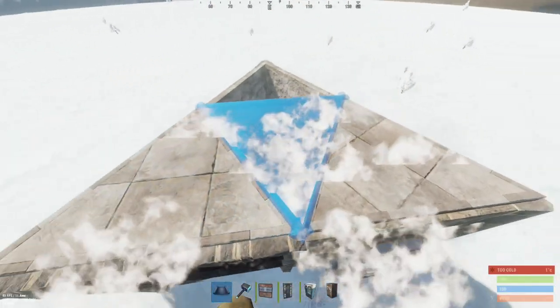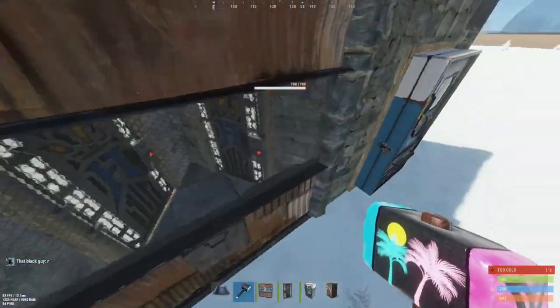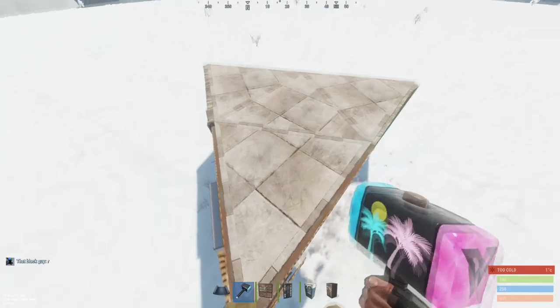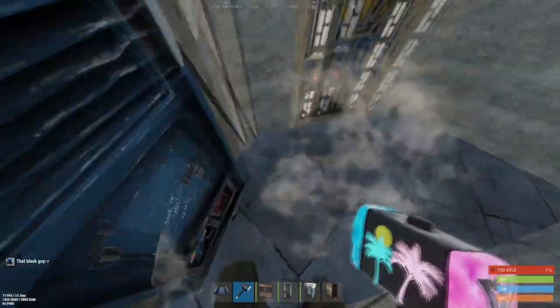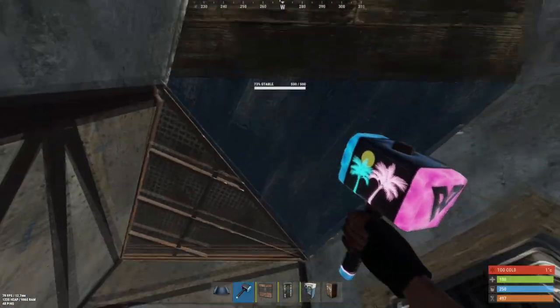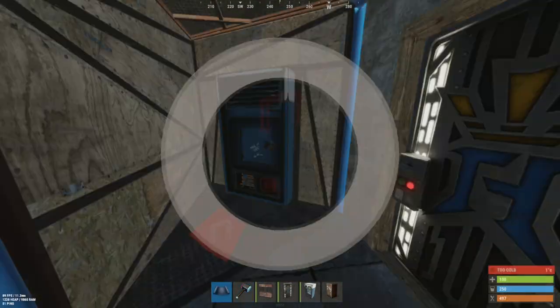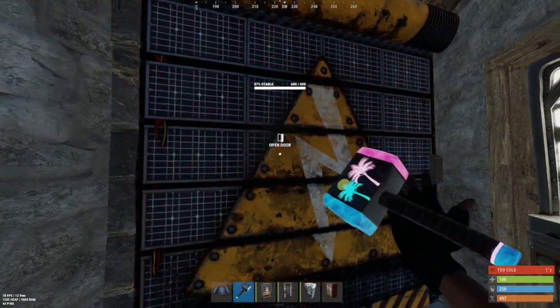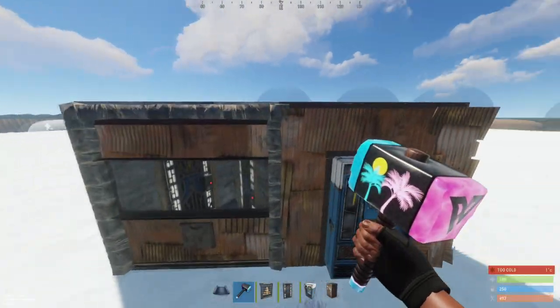Now you can cover the ceiling with triangles. You want to sheet metal up this triangle only. Now you can add a wall frame here and add the garage door. The vending machine itself is now at least a seven rocket.